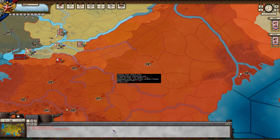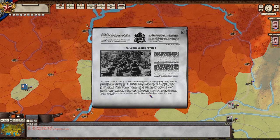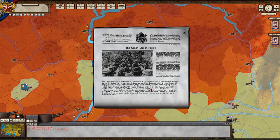Moving on to the other part of the UI. Over here we have the info log — you can click on here and it will take you to the actual location of the event if there is one. We have a description for the event: the Czech Legion is made up of Czechoslovakian volunteers eager to fight Austria-Hungary during the Great War to gain their independence.